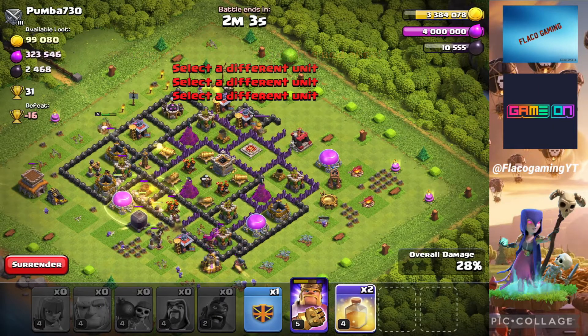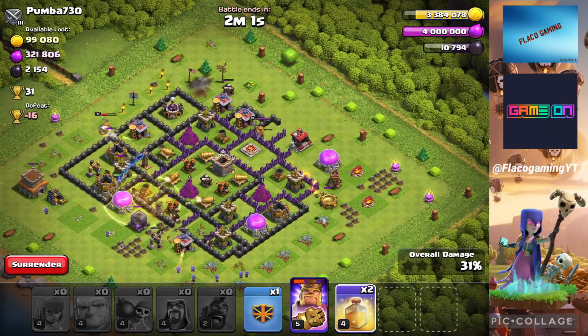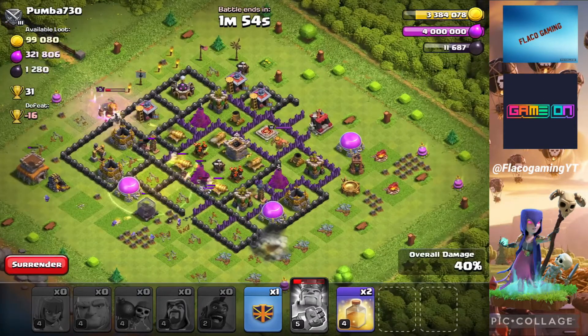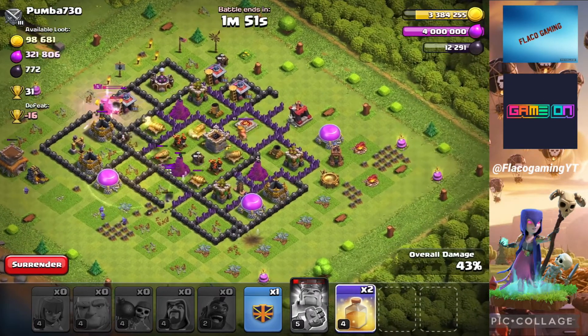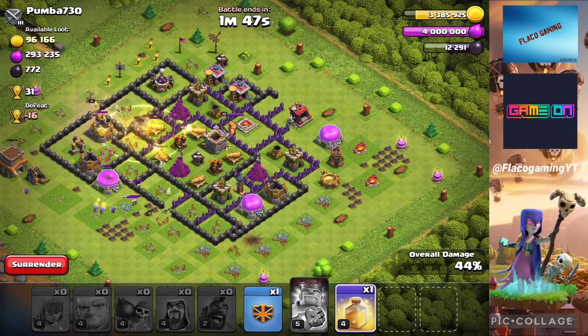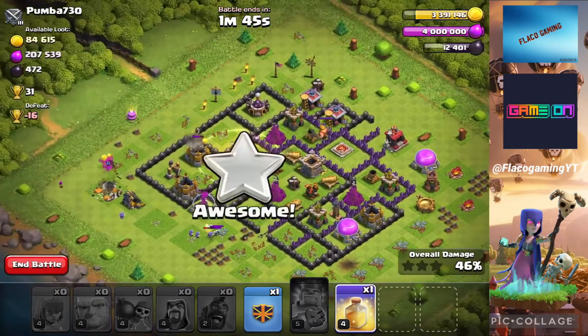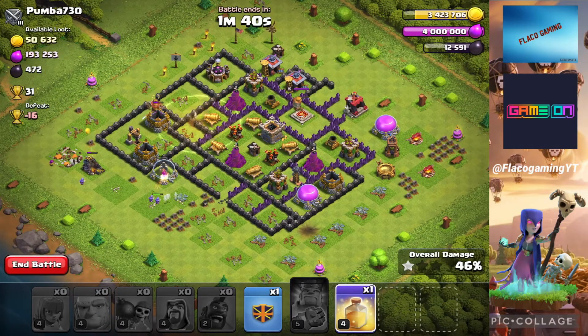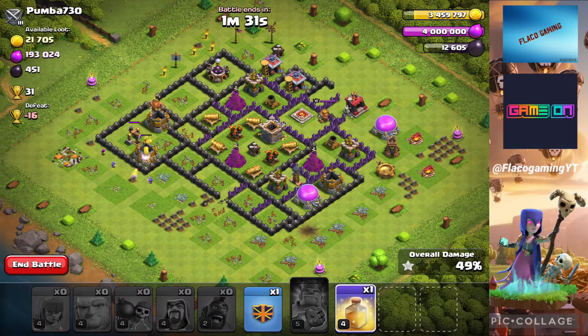The hog army is the best army to use besides dragons. I don't want to do dragons because everyone pretty much does dragons and it's just an easy way — I like switching up the armies so I don't be boring by doing the same thing over and over. Let me drop some more heal spells. We pretty much covered the gold — that was the main thing to do in this attack.